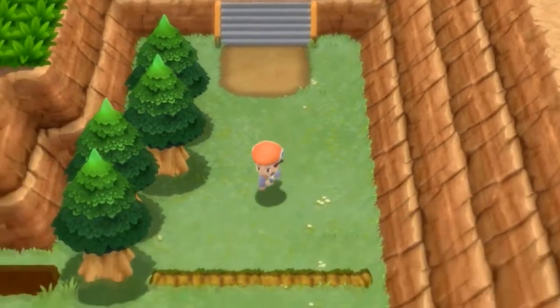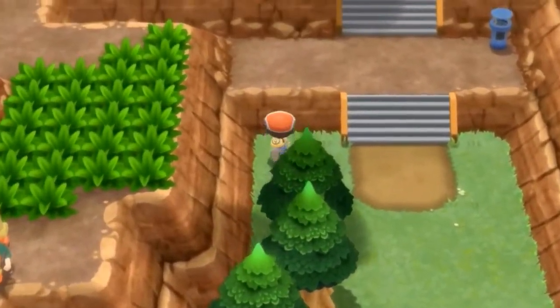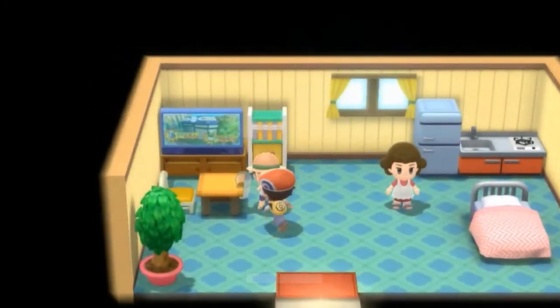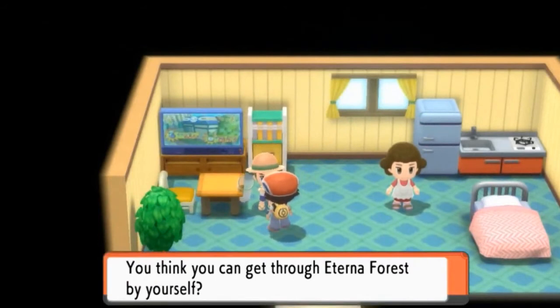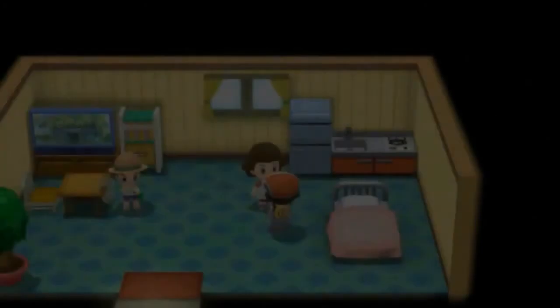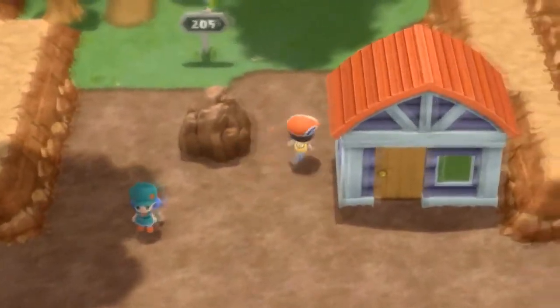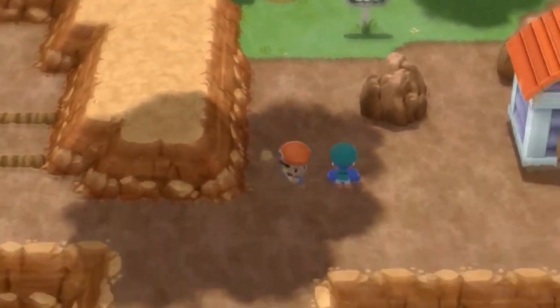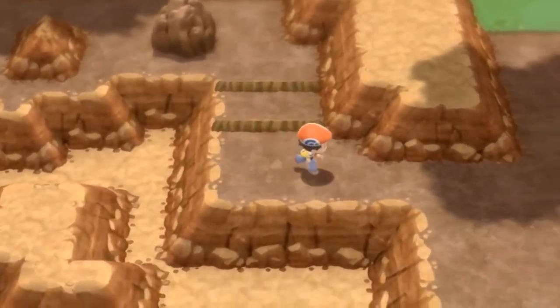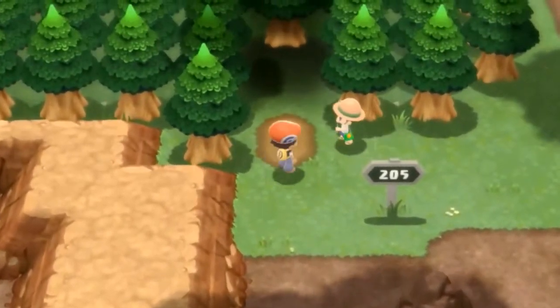Found a Pokeball and a Potion — let's head back. Going into a building — completely forgot what it was all about. Talking to someone: "You think you can get through the Eternal Forest by yourself?" Yes I can. There's also a lady who will let us rest here — we really need the rest. Route 205 is here but we can't do anything with it right now.